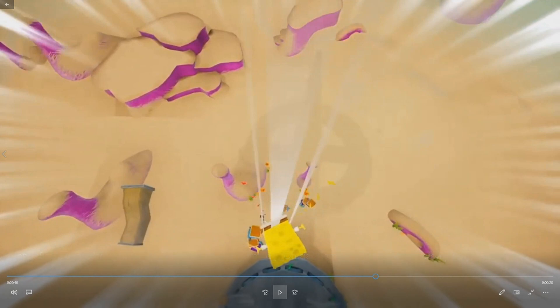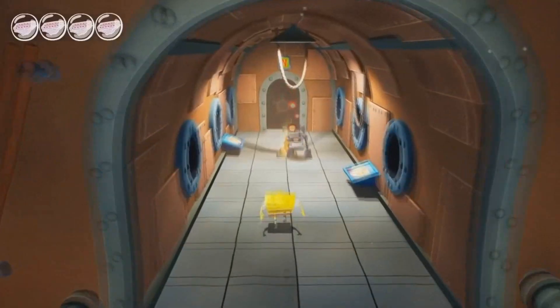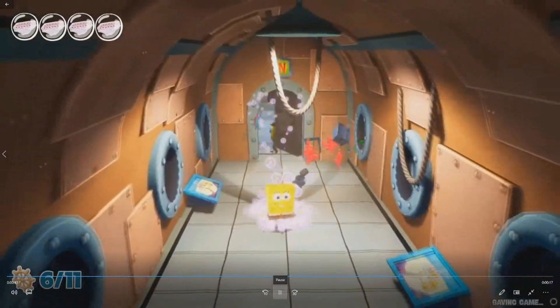Right here — slight nitpick. In the original you could see SpongeBob's crack. That sounds so weird saying that, but you could. It was such a cool detail because his pants were slightly pulled back and his underwear was fully pulled up. It was such a cute little detail. It's not here, I'm a bit disappointed, but what can you do?